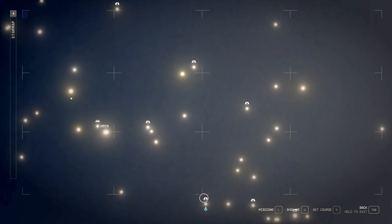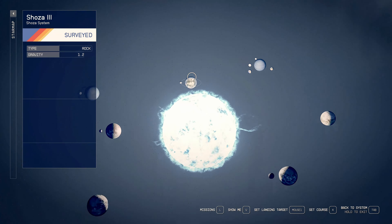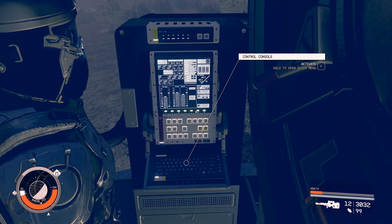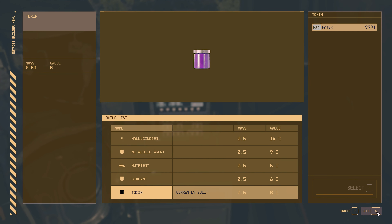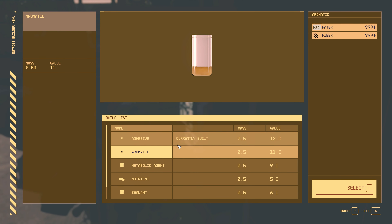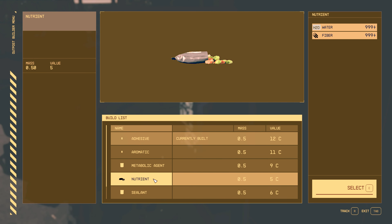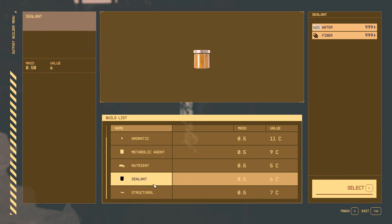Since I mentioned Shoza, we'll go there next — it's just above Al Batani. We'll go to number 3. From the greenhouse on Shoza 3 we've got hallucinogen, metabolic agent, nutrient, sealant, and toxin. At Etrosa 3 animal husbandry we have adhesive — you need nutrients for that — and aromatic, which needs fiber. Metabolic agent you can do in the greenhouse. Nutrients, sealant, and structural too. A lot of those you can do on different greenhouses.